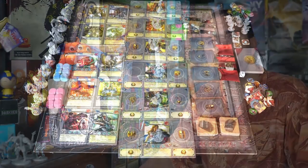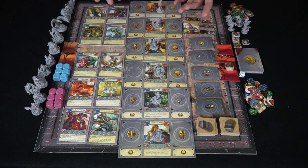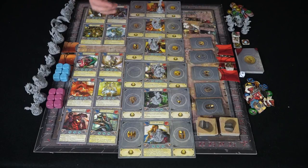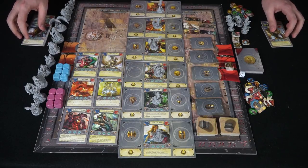Let's look at how the drafting works. You're going to choose larger monsters, smaller monsters, and then heroes. In a two-player game, the first player selects one large monster, then the second player selects two, and then the first player selects one again — a snake draft. So first player takes one, second player takes two, and first player takes the last one. Now you've drafted your main monsters.